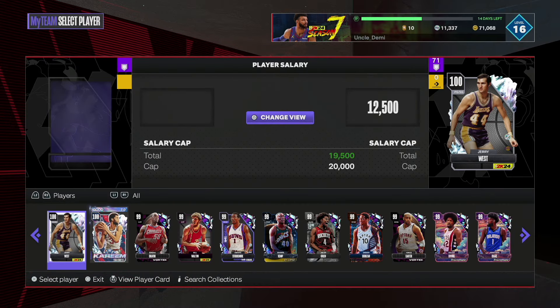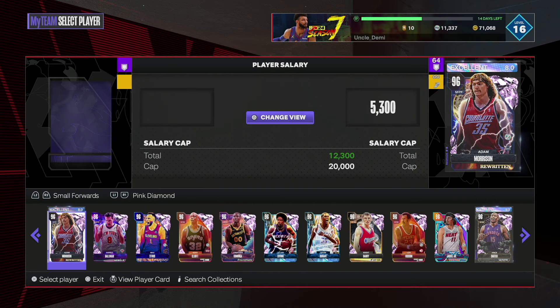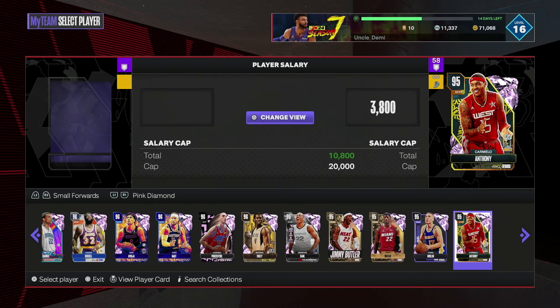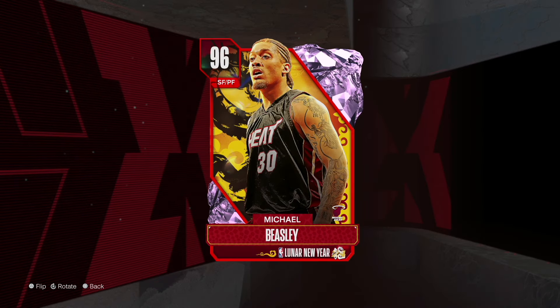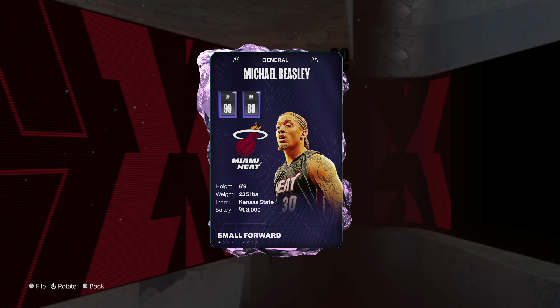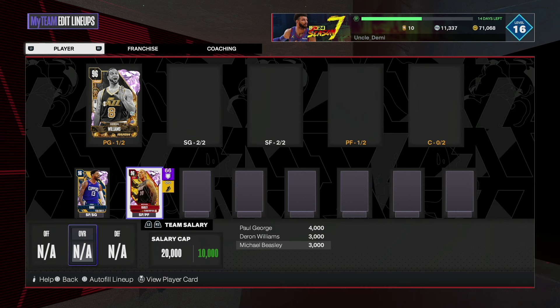At number 8, we're going to look at another Pink Diamond — this time at the small 4 position — and we're looking at Michael Beasley. Beasley, for the longest, has just been one of those solid cards. Very good release, decent signatures — not the best signatures — but what really pushes him ahead is because he has a very, very good release. He's 6'9" and can play the small 4 position, and his release is elite. You want somebody that's elite for $3,000? It's not even up for debate. Definitely go ahead and put him in the game.